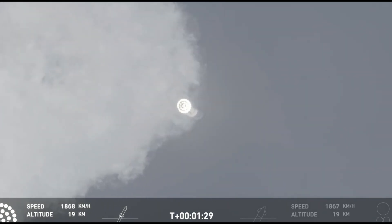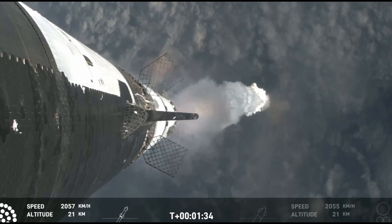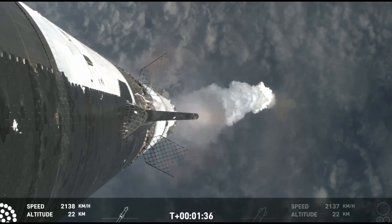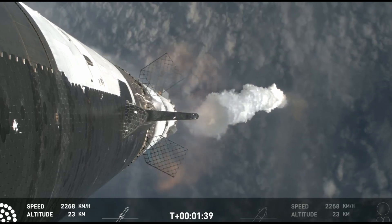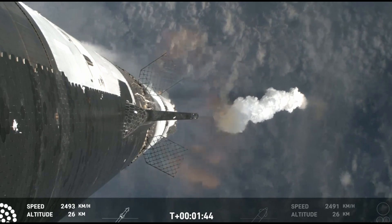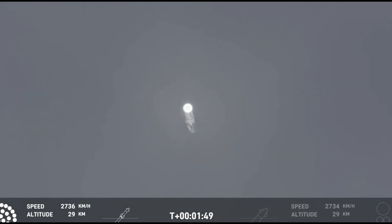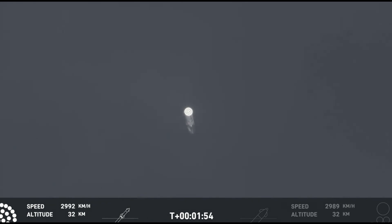The next major milestone is going to be a hot staging maneuver, and we're going to be doing that in just about 90 seconds. To do that, we're going to shut down all but the three center Raptor engines on Super Heavy. That'll be our MECO, our main engines cut off. And then the clamps holding the two stages together are going to release. Starship second stage will ignite its engines — the RVACs first, the sea-levels right after that. The sea-level engines will be splayed out at about a 15-degree angle, so if you look close and we get good tracking, you might be able to see those.